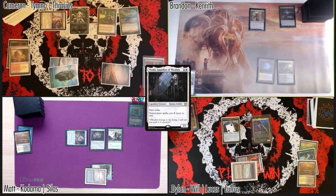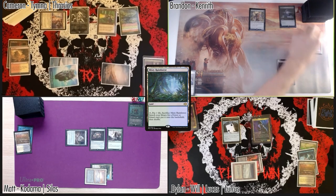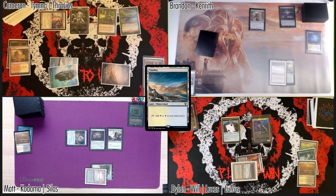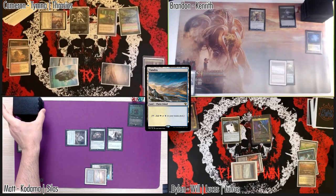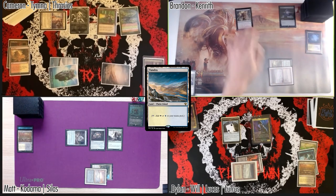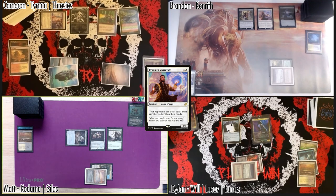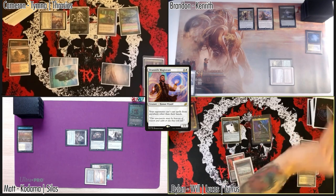One spell a turn — I got a City of Brass as well. I'll play a land to start with, fetch going to 37, grab a Tundra from my Misty Rainforest. I'll contribute this absolute mess and play a Drannith Magistrate — no one is to have fun. Pass the turn.